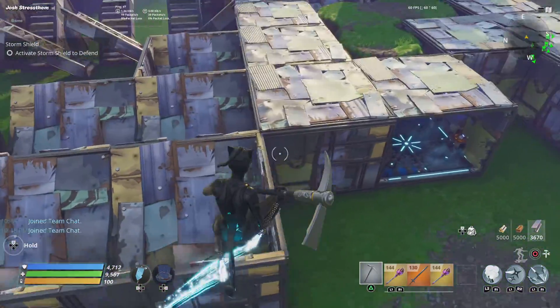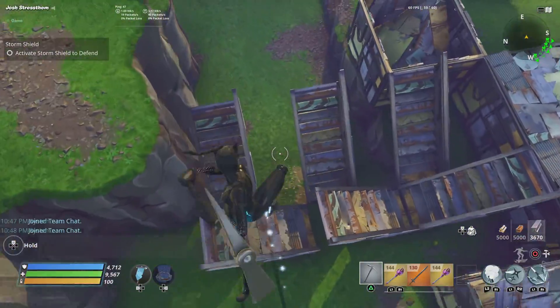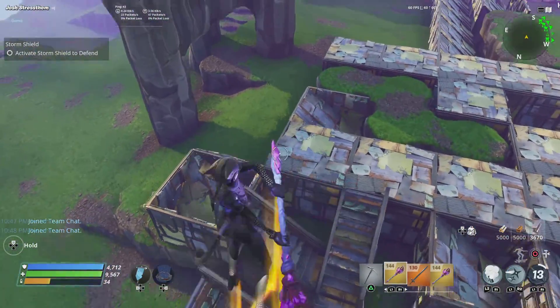You just gotta block this off first. This is how it should look — V-ramps over here, just copy these ramps over here, and a tunnel.